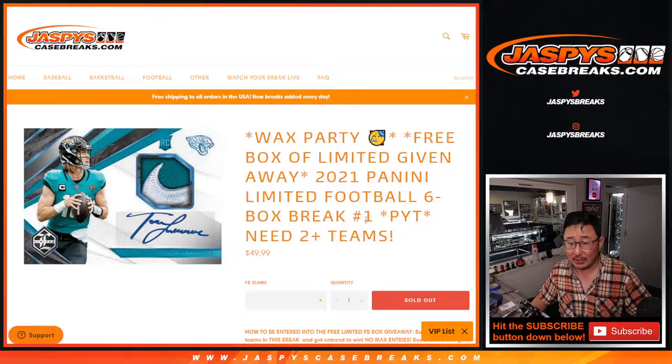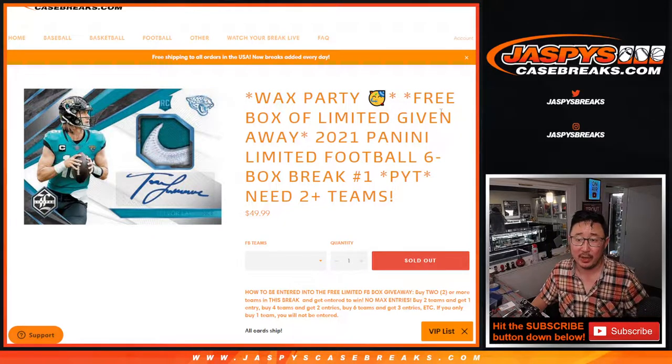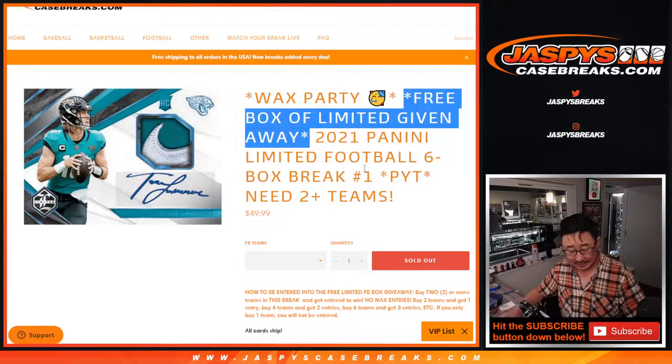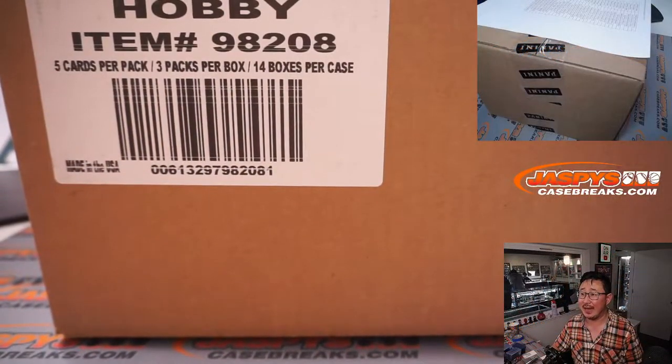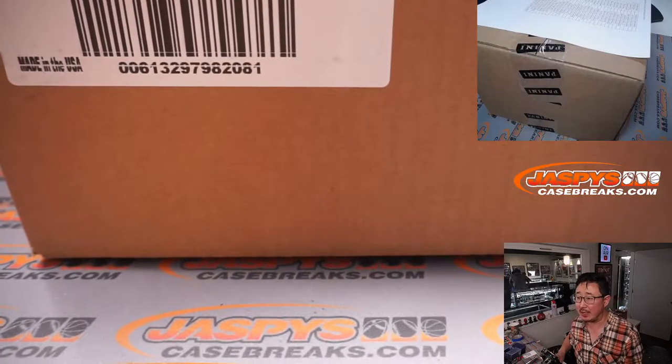So a couple of things going on here. If you bought at least two teams, you'll get one entry; four teams, two entries, so on and so forth for a box of limited football. This is actually a 14-box case. We're going to select seven boxes — select half a case — and one of those boxes will be the giveaway box. So that's why it's only a six box break.